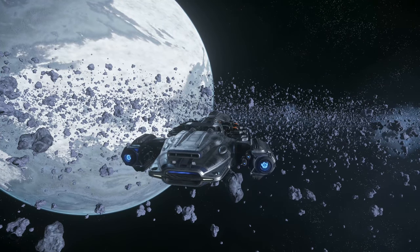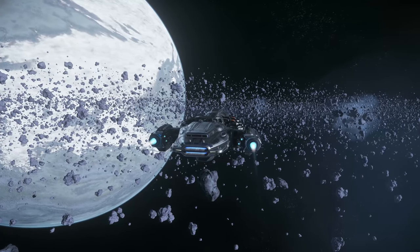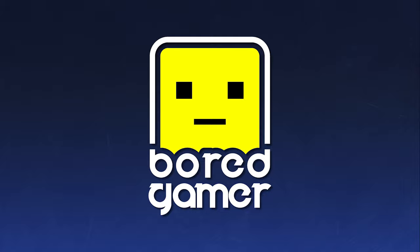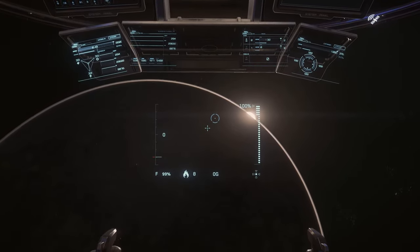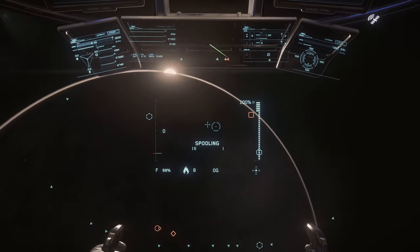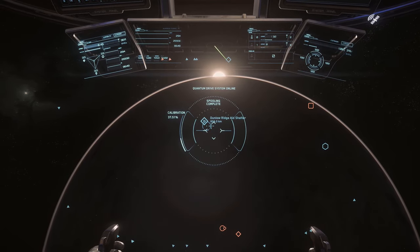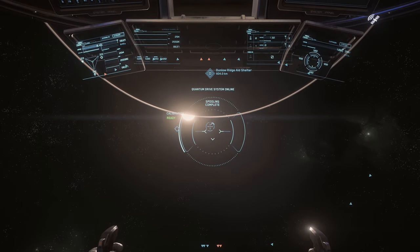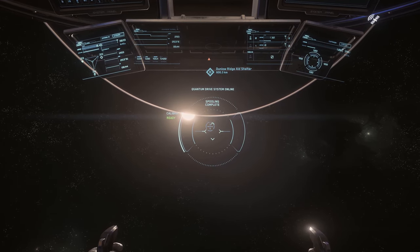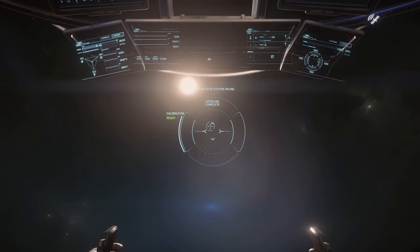It's just a bit of a grey wasteland at the moment in space. Some of the gameplay mechanics have changed, at least in the way you're discovering stuff. We've turned up at Daymar to do some mining - it is my favourite moon. We'll go to the Dunlow Ridge Aid Shelter, basically near a major point of interest in the light so we can actually see what we're doing. We'll scan for some mineables and I'll go through the basics of mining as it stands at the moment.